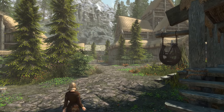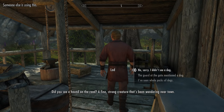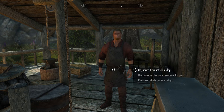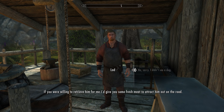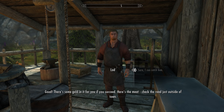Make your way into the city and head straight to the blacksmith. Lod says: 'Did you see a hound on the road — fine, strong creature that's been wandering near town? There's one out on the road. I can't afford to chase him down, but I could use a fierce loyal beast to keep me company. If you are willing to retrieve him for me, I'd give you some fresh meat to attract him out on the road. There's some gold in it for you if you succeed. Here's the meat. Check the road just outside of town.'